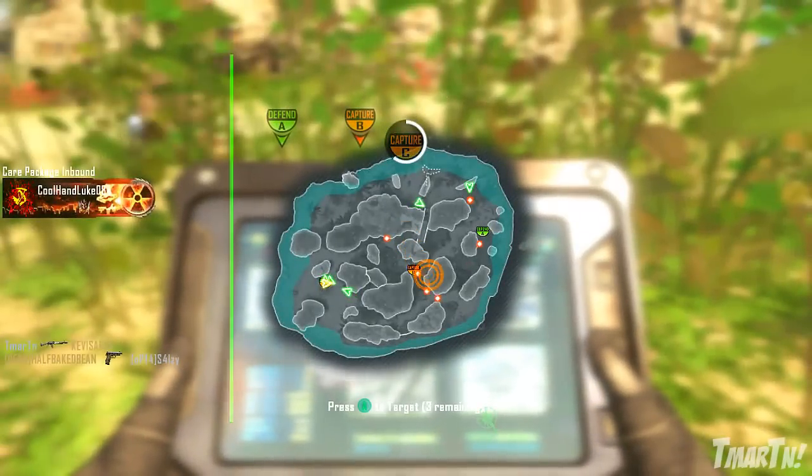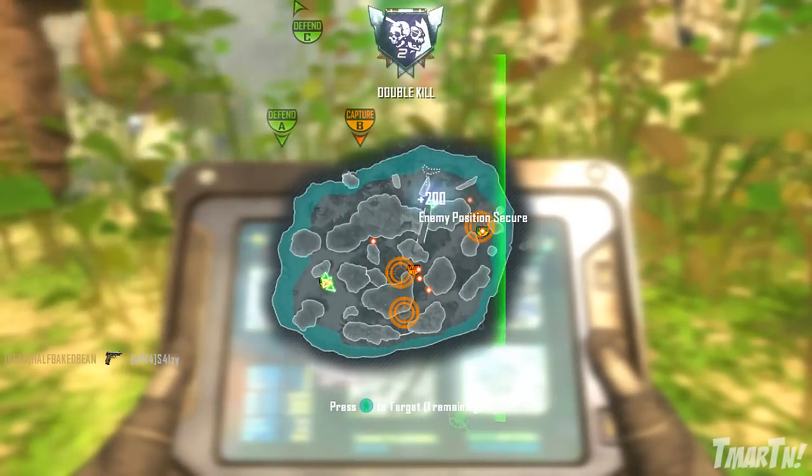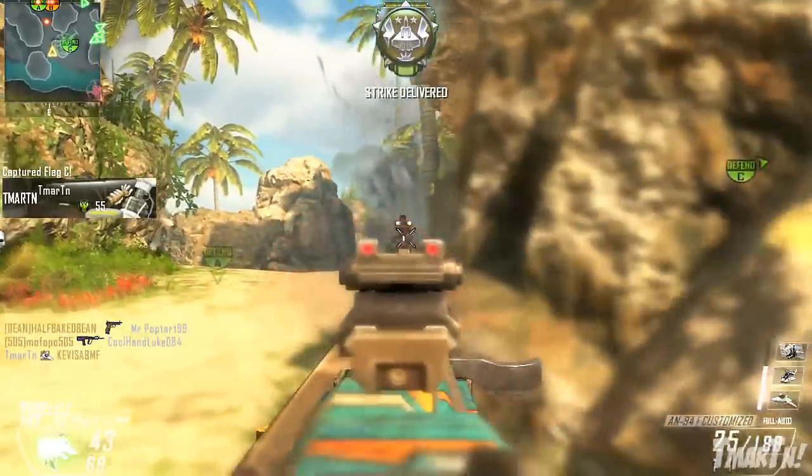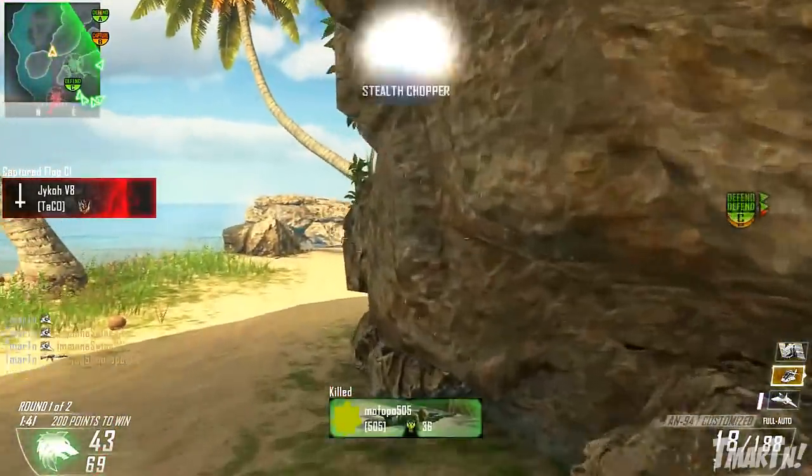The two teams are going to be fighting over the bridge to get across, and I'm sure there are other flank routes and different paths you can take — like under the bridge or around it. So that is Frost.